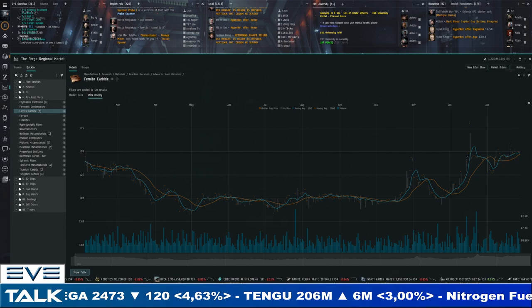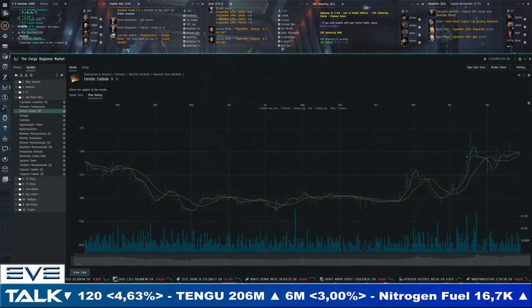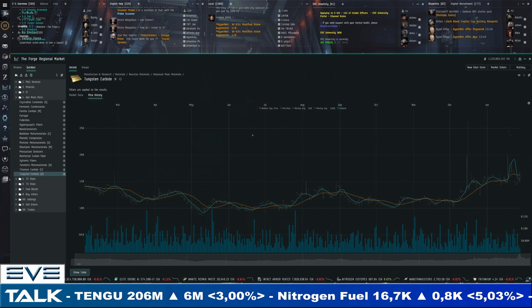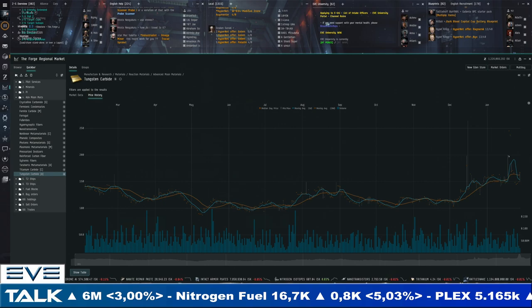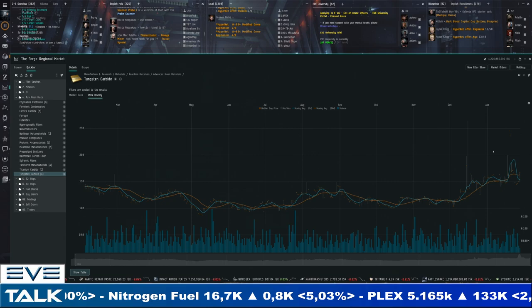Maybe some Minmatar meta, some Minmatar faction warfare is driving this. I've always held the perspective that Minmatar players, while usually the smallest group, are among the most hardcore players in EVE. Amarr carbide — tungsten carbide — did a jump to 250 ISK as well, recovered and staying above 150 ISK — 167 to 152 ISK. I still think there's potential for these carbides to hit 150-200 ISK on high points, with volatility potentially from nullsec or faction warfare action.